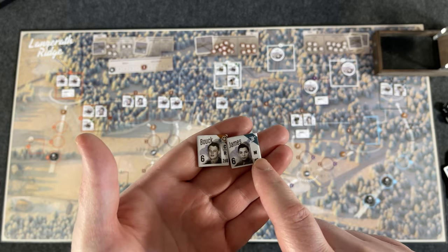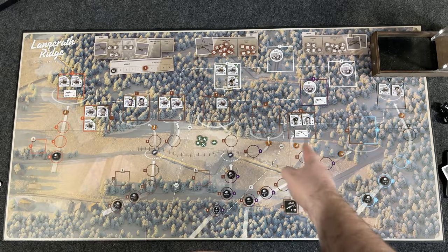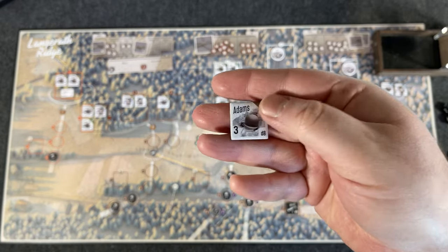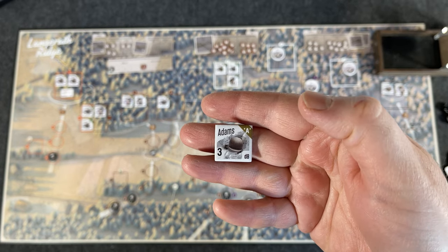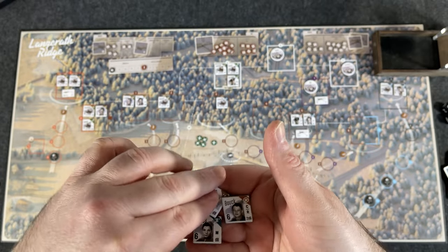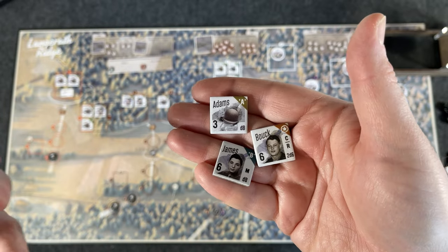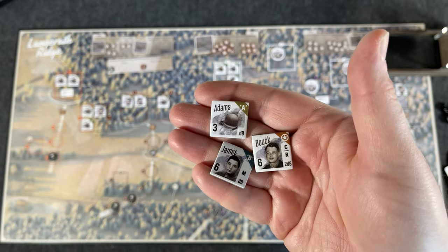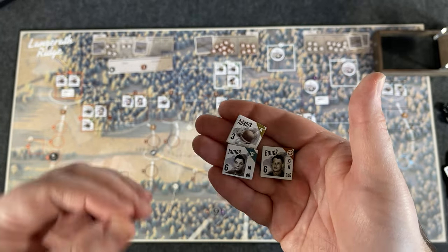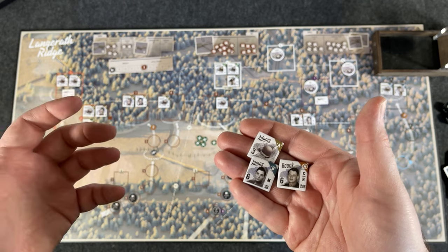James has the M designator, meaning he can use the machine guns — it's called the 'adjust fire' action. If you have someone without any special indicator, like Adams, he can't do any special actions. But he still has value: his attack die is shown in the bottom right of his counter. Adams has a D8, so if he conducted an attack with his personal weapon he'd roll 1d8. James also rolls a D8 normally, but with the M and the adjust fire, if he's in the same space as a machine gun he can use it, causing much more damage.